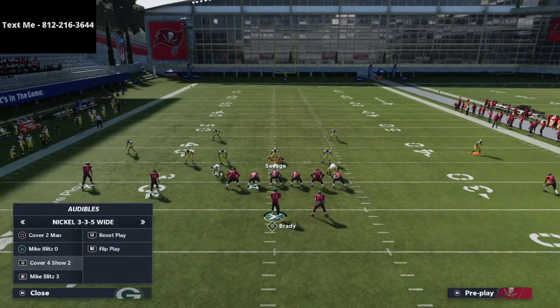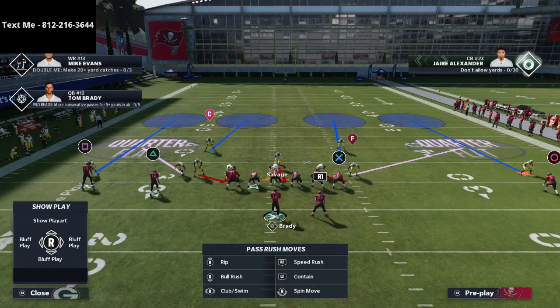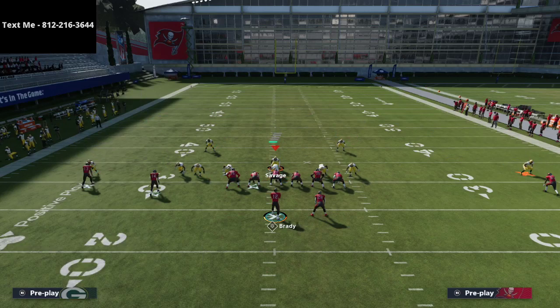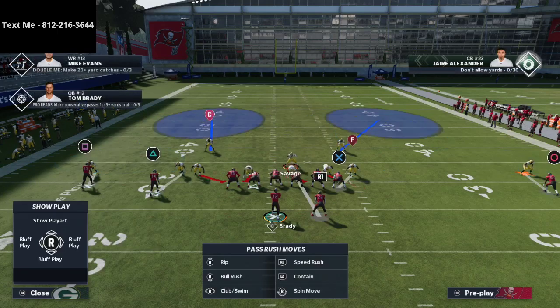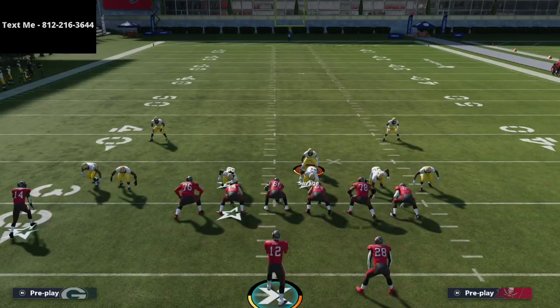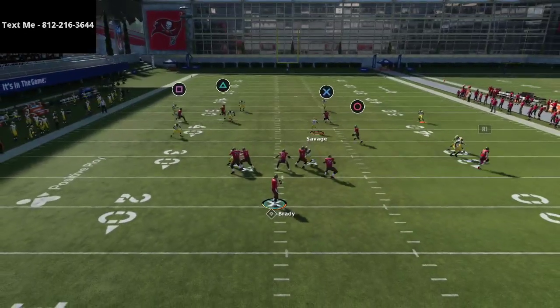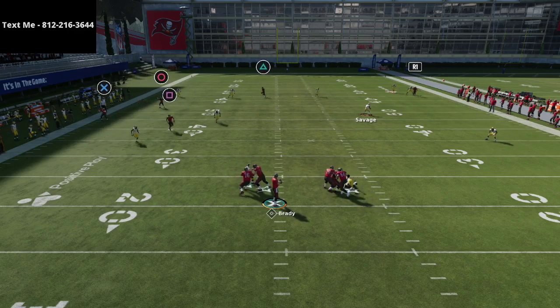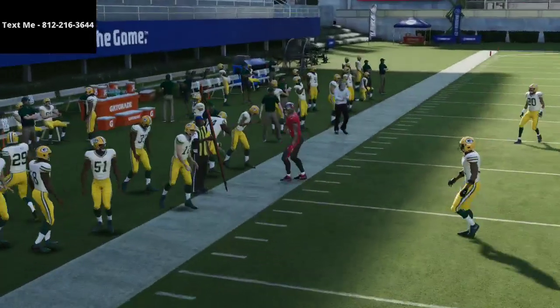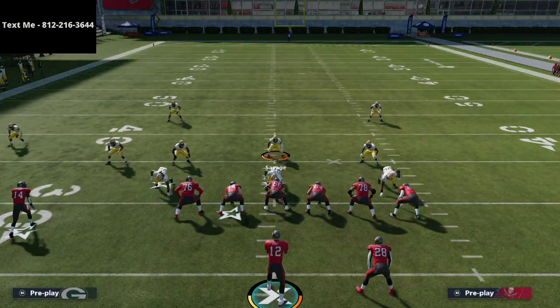Try this four-deep shell and let me know what you think. A defense like this should handle delay fades, playmakers, and crossing routes — a lot of what people like to do. You have coverage and pressure options. Let me know what you think of the defense, and if you want the 335 Wide ebook the link is in the description. Thanks for watching and have a great rest of your day.